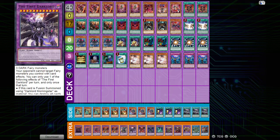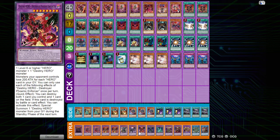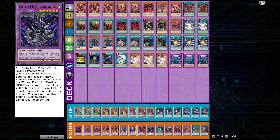After that, we have the Frightfur package, which consists of 3 Edge Imp, 2 Patchwork, and 2 Poly. I feel like these ratios are the best because I'd rather have monster material than 3 Patchwork in hand — with the monster material I'm able to make more extra deck monsters. The Poly adds protection to Chimera from being targeted. Edge Imp when sent adds Frightfur Patchwork, and Frightfur Patchwork in turn adds an Edge Imp and a Poly — so who wouldn't want to add two cards?